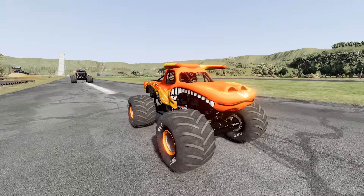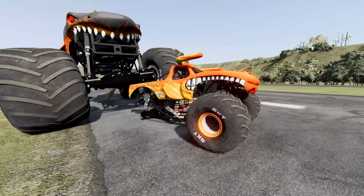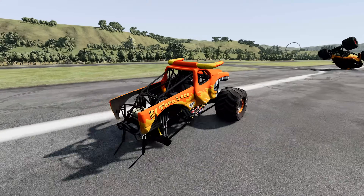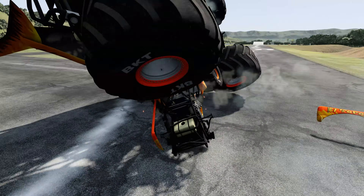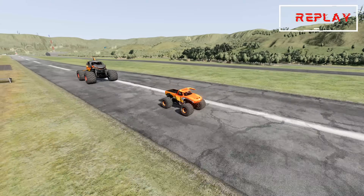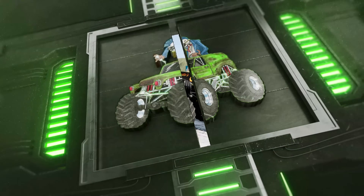Megalodon's getting closer. El Toro Loco's going to have to do something. Megalodon catches El Toro Loco — that was a quick round. Wait a minute, El Toro Loco's still going; he can still get the win here. What a move by Megalodon — he backed the truck up even though he was upside down and caught him. Check out this replay. Wow, that was an intense round. What a way to get things kicked off.